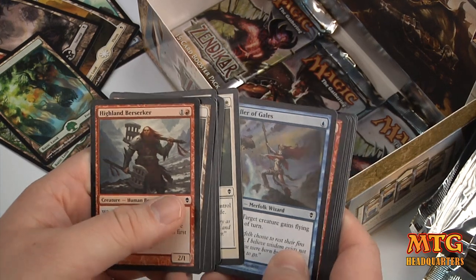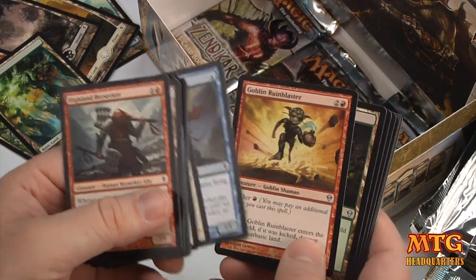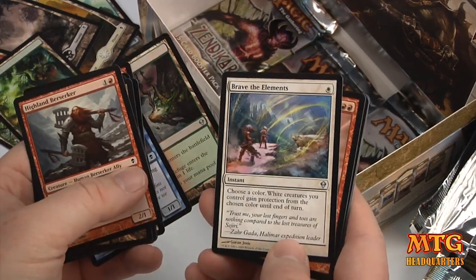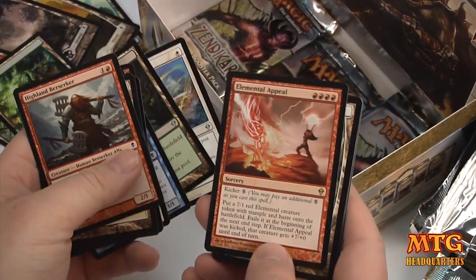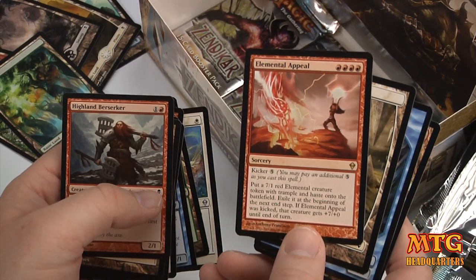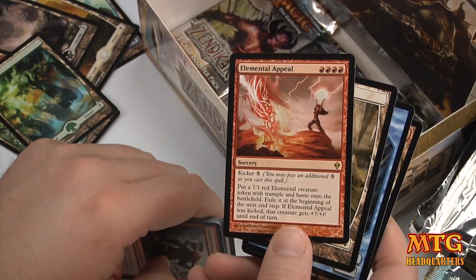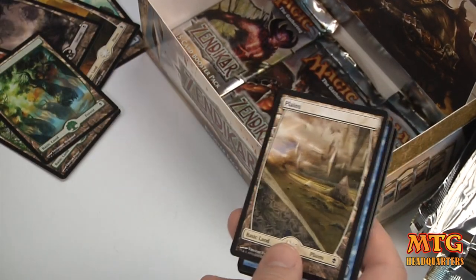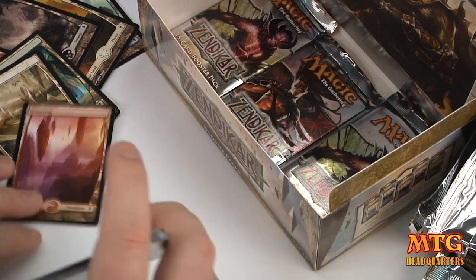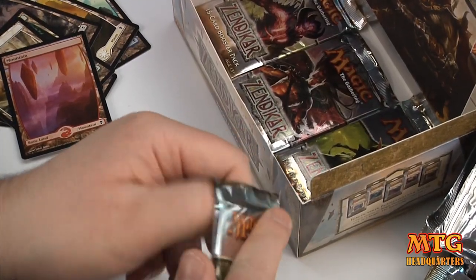Fallen Empires, Legends, Ice Age, Tempest — I've got it all, folks, and I'm going to open it all up. Goblin Runeblaster. Kazandu Refuge. Brave the Elements. And Elemental Appeal — put a 7/1 red Elemental creature token with Trample and Haste onto the battlefield. If kicked, that creature gets +7/+0 until end of turn. And a Foil Mountain — I'm thinking to myself I'd rather have a Foil Fetchland than most any other foil.